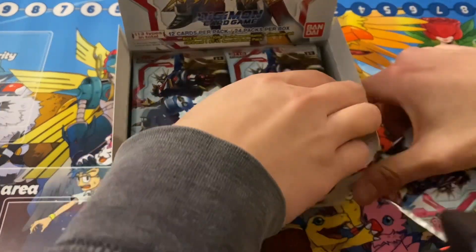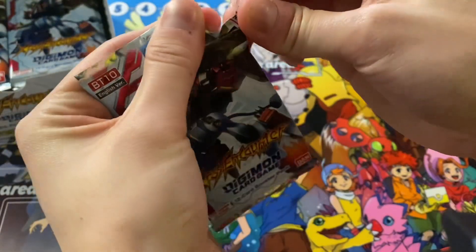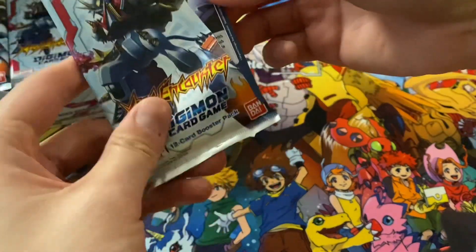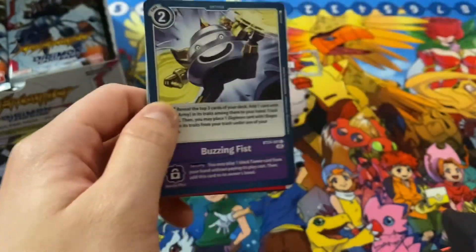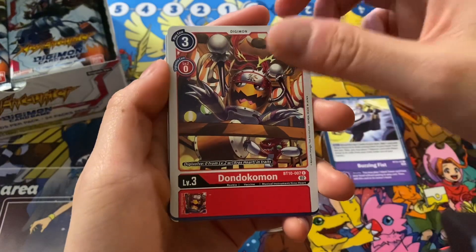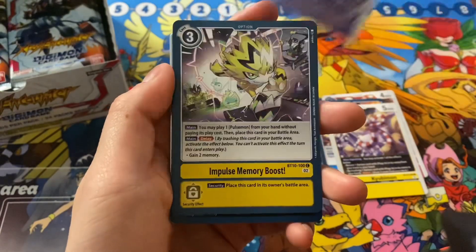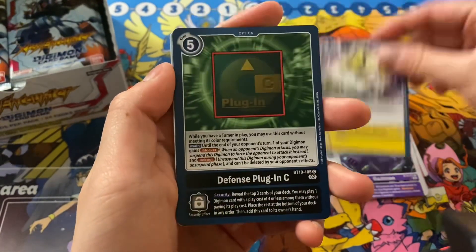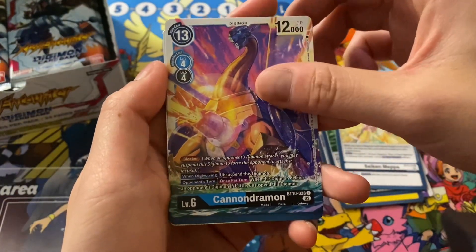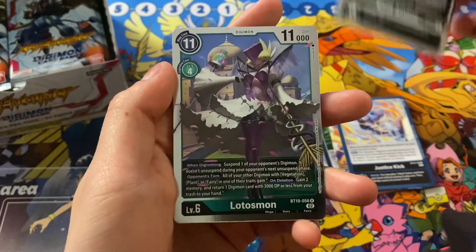I'll start off with the left. We'll just jump right in. Today we're looking for Jessmon GX and maybe some Venusmons — we'll get some other stuff along the way. Don't really know much about this set, like I mentioned. But here we have Buzzing Fists, Dondokomon, Plasma Decadral Launcher, Kyubimon, Gazimon, Impulse Memory Boost, Defense Plug-In C, Psyche and Mepa, Cannon Drummon, Justice Kick, Nene Amano, and Lotusmon.